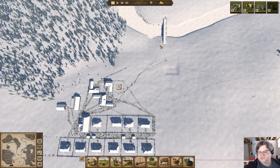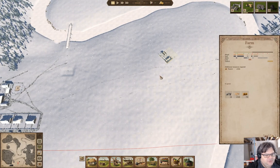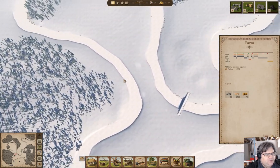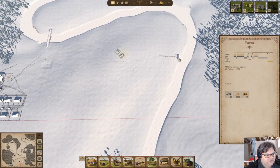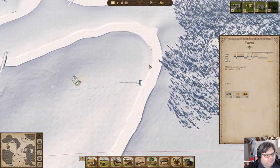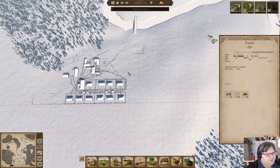Welcome back to Sleepy Town in Ostriv. The town's still here. We have 28 people now. It's winter and we're getting this farm here built eventually, and we've got these bridges that are possibly making reed collection faster for the thatcher that's way over here. Let the snow keep falling.